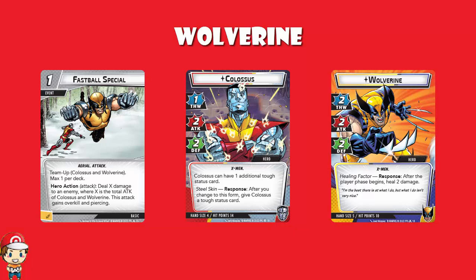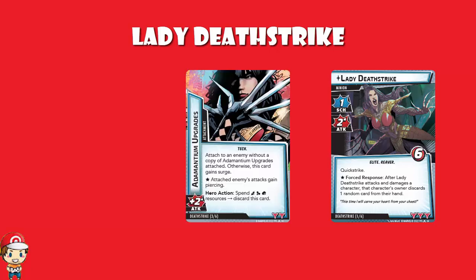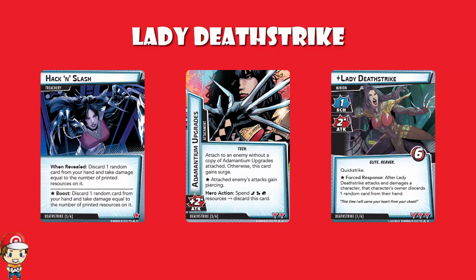The modular encounter set includes Lady Deathstrike — a six-health elite minion with quick strike, so she attacks as soon as she comes into play, and after she attacks and damages a character, that character's owner discards a random card. There's also an Adamantium Upgrades attachment giving plus two attack and piercing, which you can spend energy, science, and physical resources to discard. Hack and Slash is a treachery that reveals a random card from your hand and deals damage equal to its printed resources — and does the same as a boost.